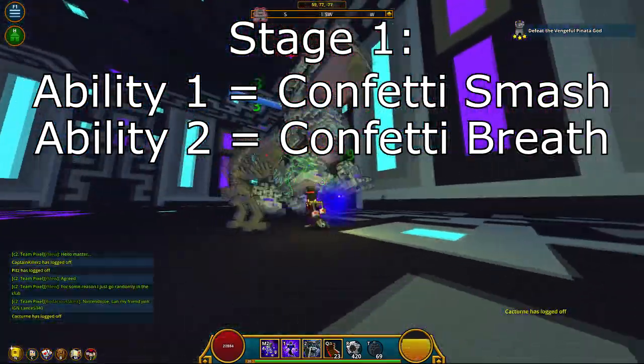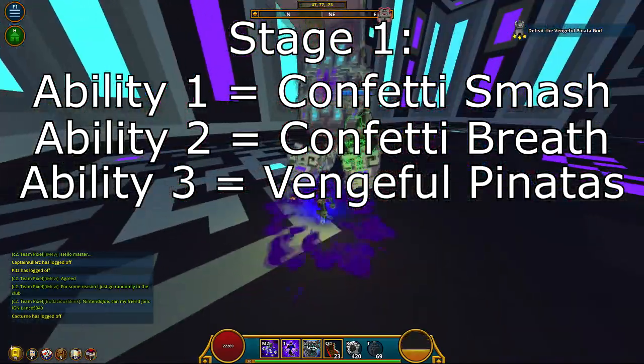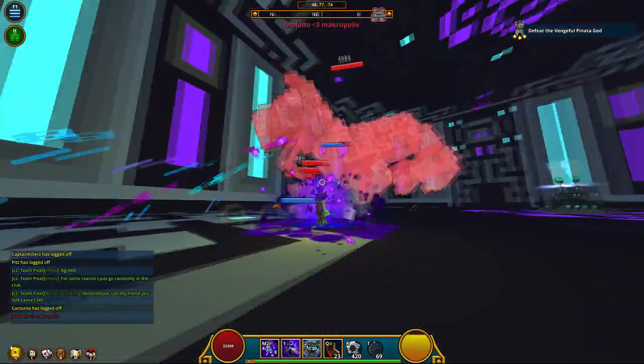Its third ability is called Eventual Pinatas — it will spawn several ads and waves of either melee or ranged. The boss will not cast this ability above 95 HP or below 5 HP.